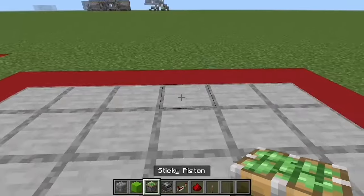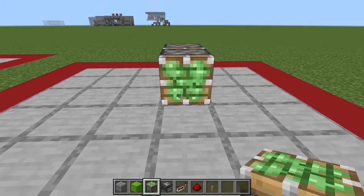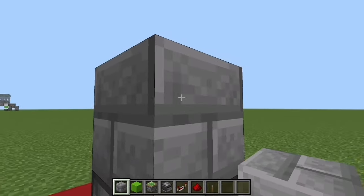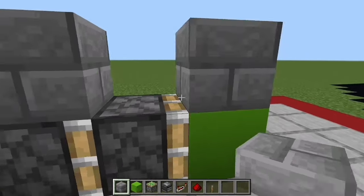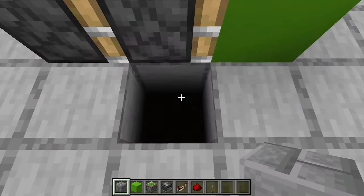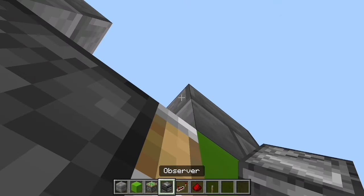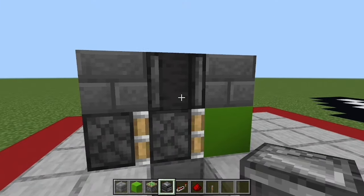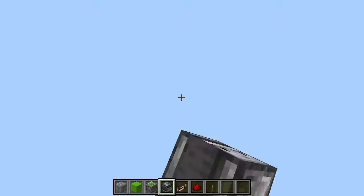Start by placing two sticky pistons right there, then the block you're going to push right there. Place a block right here and your other block right there. Then you're going to have to dig down just so you can place this properly. And there you've got your observer — make sure the face is facing upward.